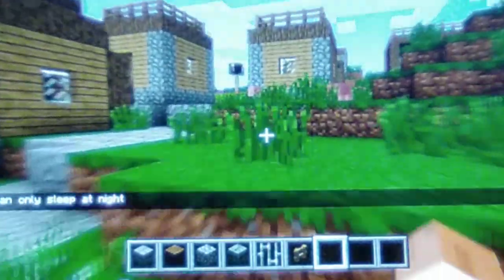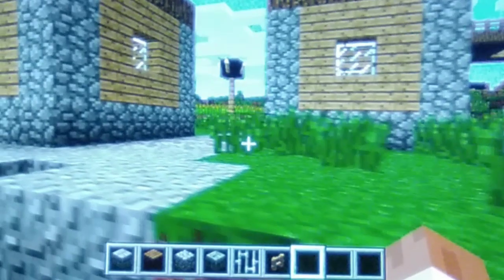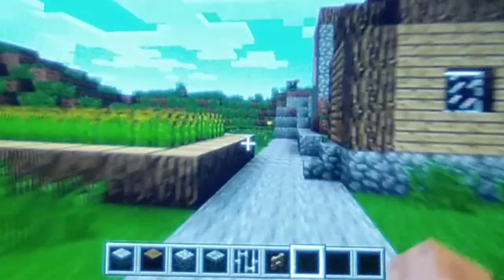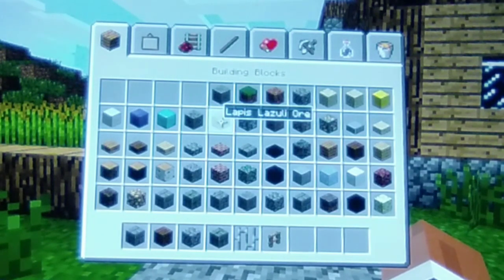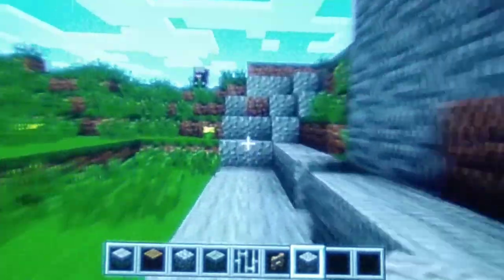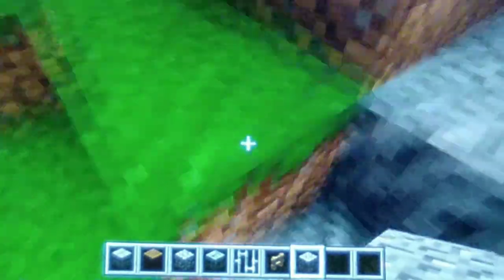Update 1.8 didn't add a whole lot, but what it did add was pretty important to the game. It added banners, which I'd say is one of the most important decorative blocks when it comes to building in Minecraft. It also added armor stands, which is a great way to store armor and also a very good decorative block.